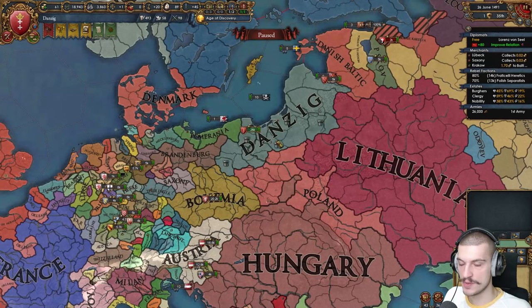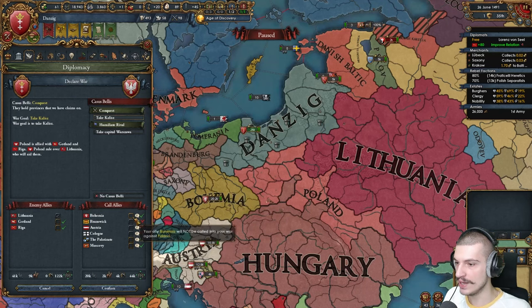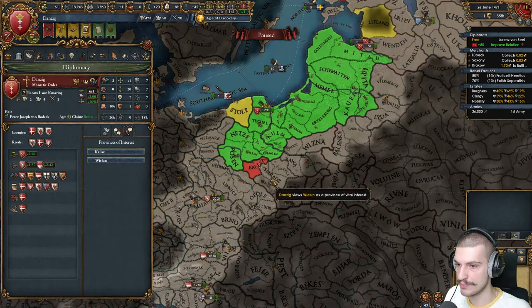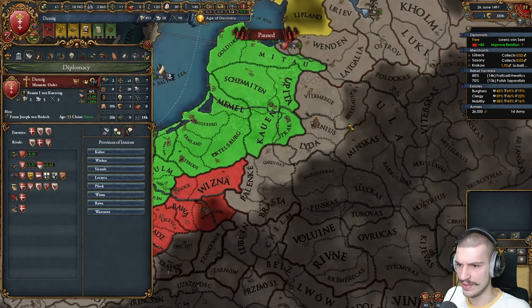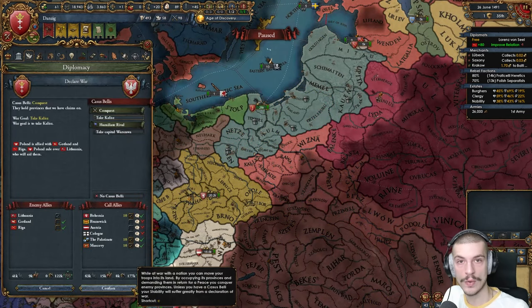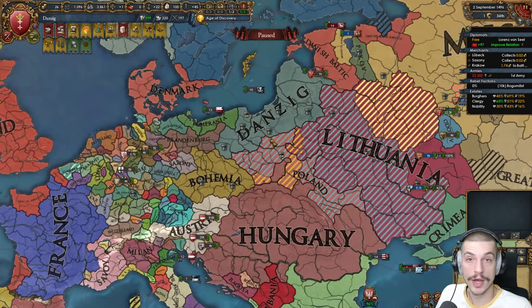Now that our truce with Poland has expired and we've annexed the Teutons — still no event where we get to choose an option — we can go ahead and declare on Poland. Austria won't help but Bohemia and Muscovy will, which is important. I'm gonna set provinces of interest over here — this is pretty much what I want. Let's go ahead and declare for that province. Our war with Poland and Lithuania is done — I'm pretty much maxed out on admin points, so let's go ahead and peace out.